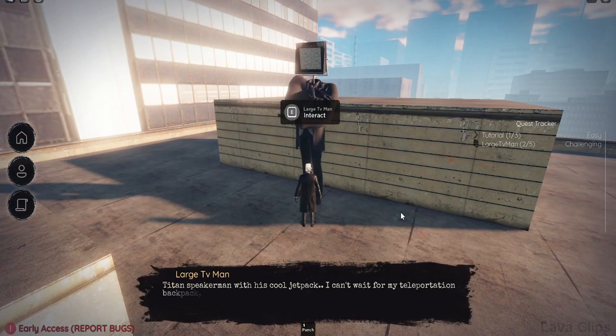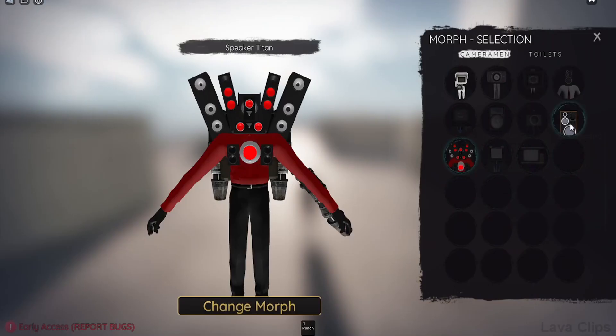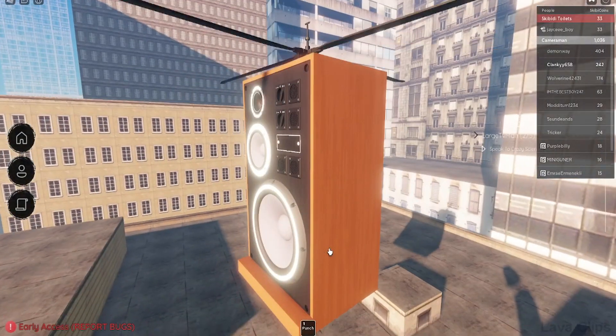Interact with Large TV Man and press Sure. Then morph back to Speaker Helicopter for faster travel.